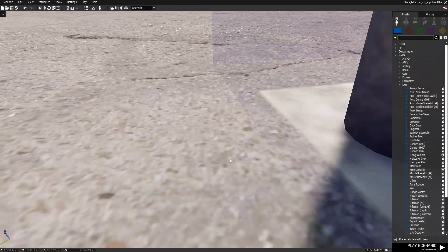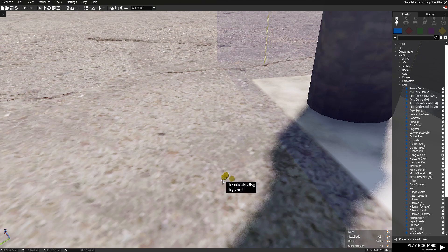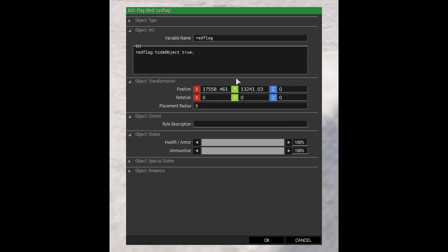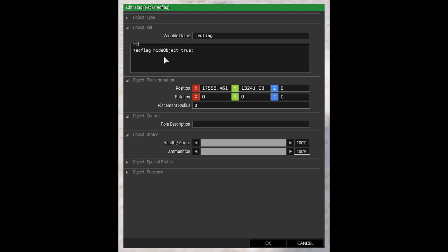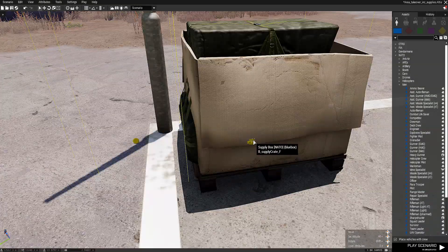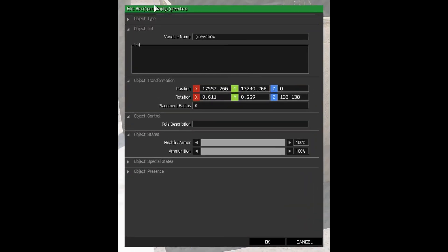If we just zoom in so we can see all three — we've got green flag, red flag, and blue flag. Just open the green flag up. I've just called it green flag, you can call it whatever you want, but this is going to be referenced in the SQF file so you need to call it something. Red flag — again just simple. The only difference is the red flag and the blue flag to begin with have a little init script which just basically says hide the red flag and hide the blue flag. The same with the supply boxes — the empty one I've called the green box, the blue box is also hidden, and the red box is also hidden.